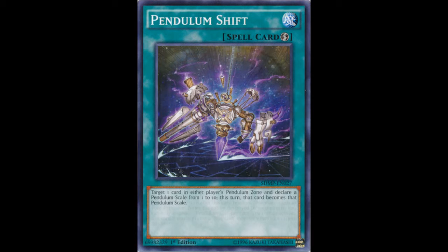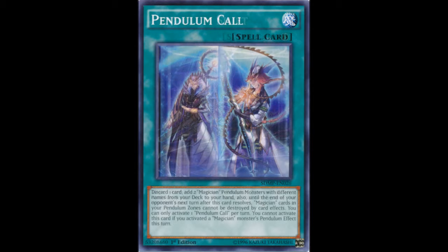Finally we have probably one of the most powerful Pendulum cards: Pendulum Call. Discard one card, add 2 Magician Pendulum Monsters with different names from your deck to your hand. Also, until the end of your opponent's next turn after this card resolves, Magician cards in your Pendulum Zone cannot be destroyed by card effects. Really good — great searching and protection. You can activate this card if you activated a Magician monster's Pendulum effect this turn.